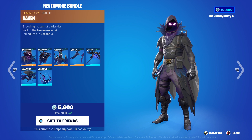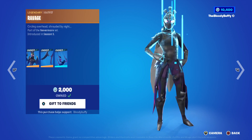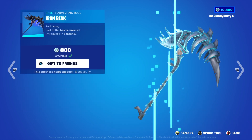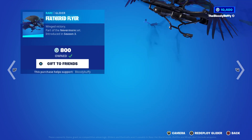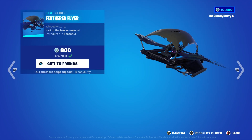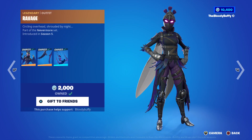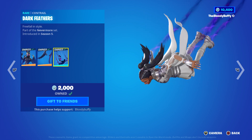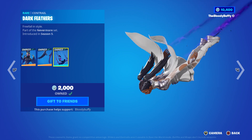Then we've got the Nevermore Bundle — not Nevermind, Nevermore. It's 3000 V-Bucks and for that you get Raven and Ravage, the Iron Beak, and the Feathered Flyer glider. With Ravage you also get her contrail — it's not built into her, but it is a nice contrail. That's back after 34 days.